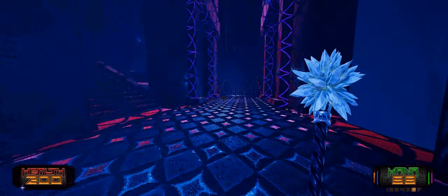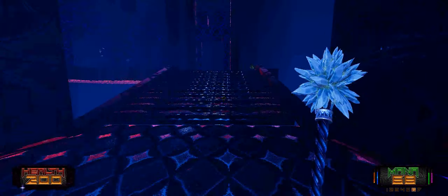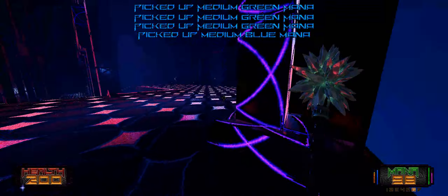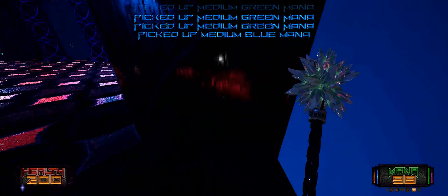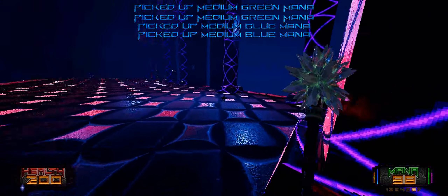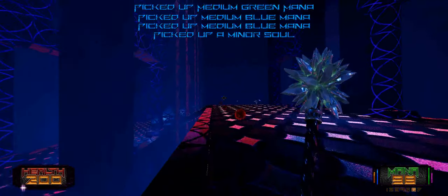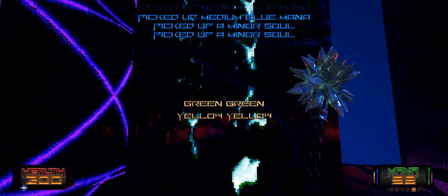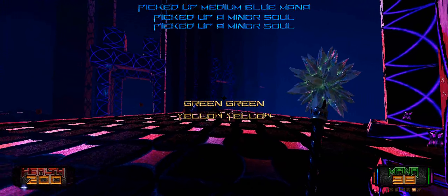Woo! Well done. And you remembered to use that soul power while you still had it to kill something else. We need the green mana, we need the blue mana, then we'll collect souls and look around at where we are. They're amazing — I absolutely love the level design. Is it runes? Green, green, yellow, yellow.